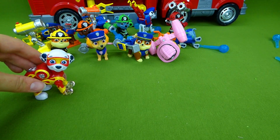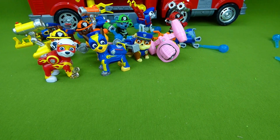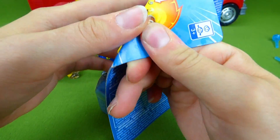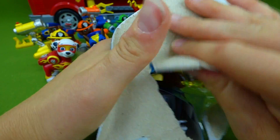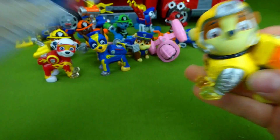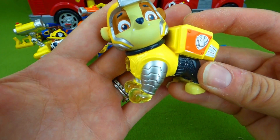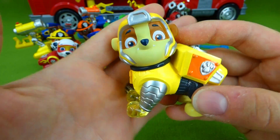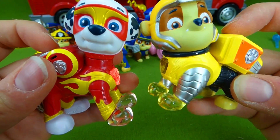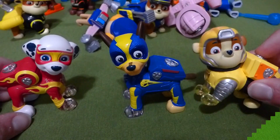All these toys are super awesome, but I promised to show you another Mighty Pup! We've got Marshall and Chase — who's inside this box? Let's find out! Let's take a peek — Rubble! Rubble as a Mighty Pup! Whoa, look at that awesome outfit! And he lights up! The Mighty Pups are so awesome looking! Let's turn the lights off so we can see them light up! Rubble on the double, it's time to light up!